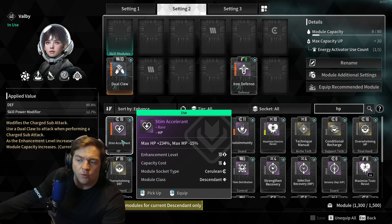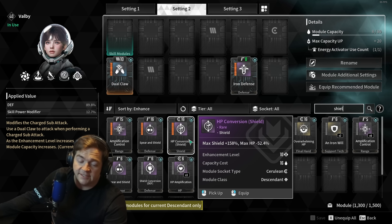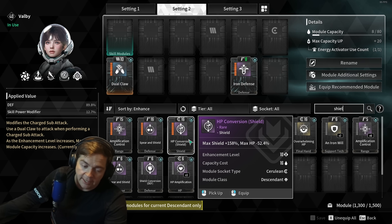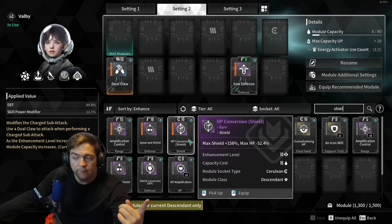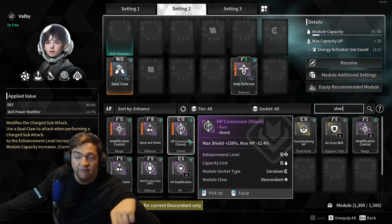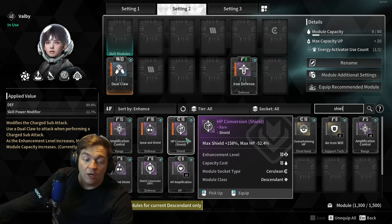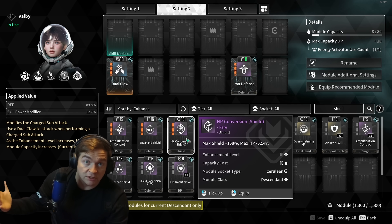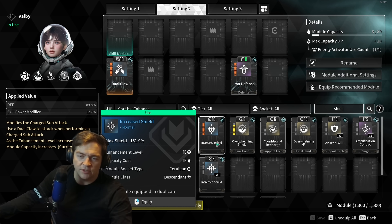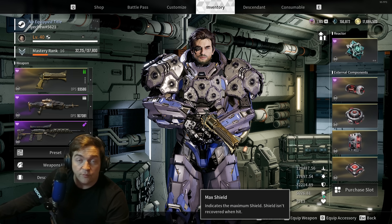The biggest bang for your buck will be Stim Accelerant, because 234% of your HP is quite a chunk — unless you're a shield-dependent descendant, in which case you'd prefer HP Conversion. HP Conversion essentially trades 50% HP for 150% shield. If you're Enzo you don't really care about your HP, and I run it on Kyle because Kyle's Magnetism Force Gauge is based off his shield, so whatever shield I have, I double in the magnetism gauge.